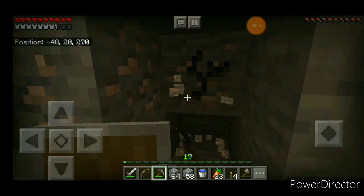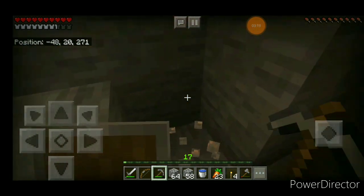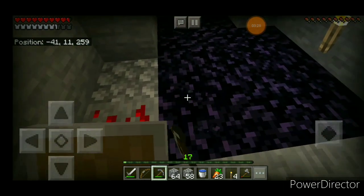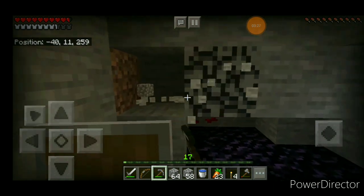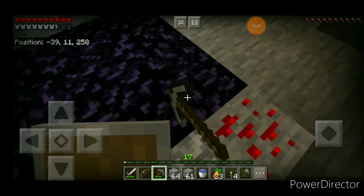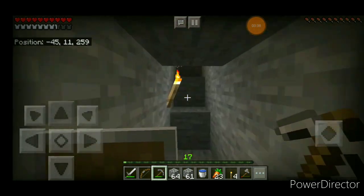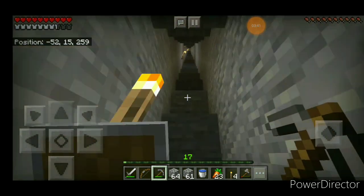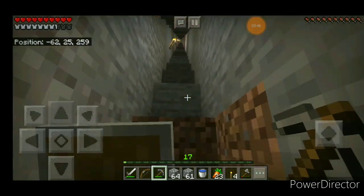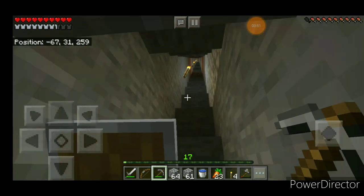There was a small glitch — might be the lag. Obsidian is hard — you can mine stone really quickly but obsidian takes a whole lot of time. You can't break it with a stone, iron, or any other pickaxe other than diamond. In versions 1.14 and below, and I think in 1.15 there's going to be a new type of pickaxe from an upcoming update — I think it already released for some beta versions but not for Pocket Edition yet, so we'll wait.